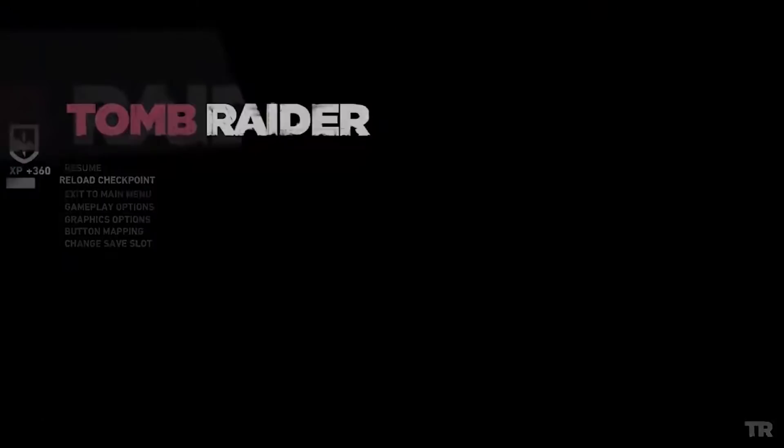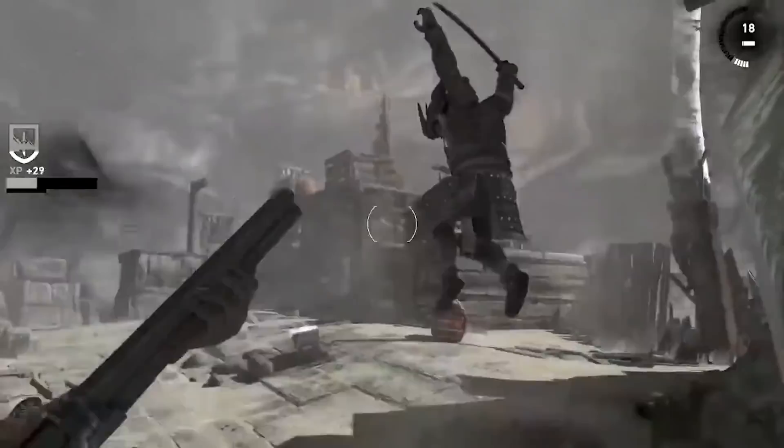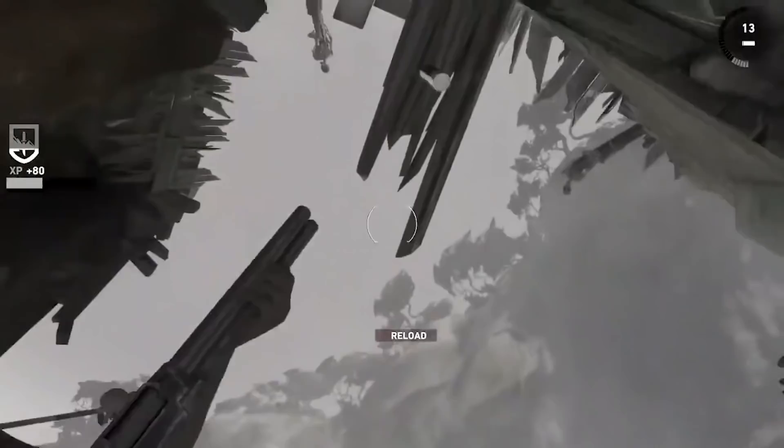Kill all the enemies, then reload the checkpoint to skip whatever scene happens next. That might be a case where we load the next area not based on a plane that Lara crosses through, but on an event — like enemies dying, or maybe just spawning the next wave.